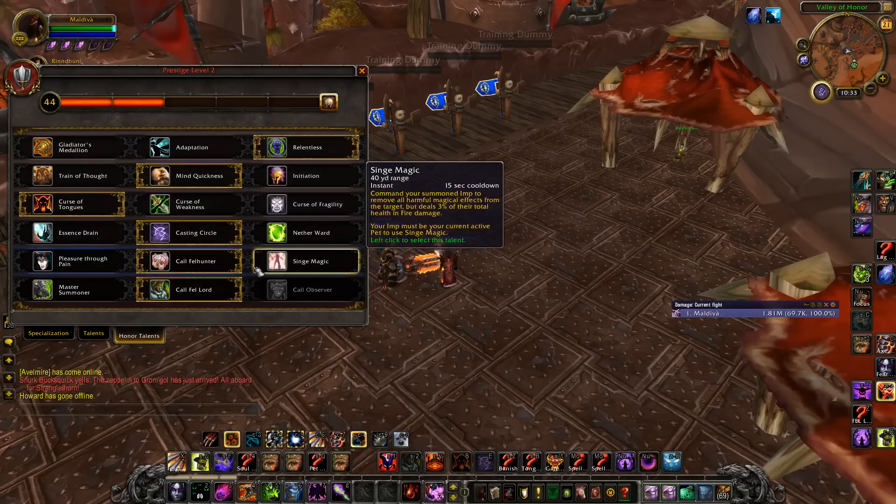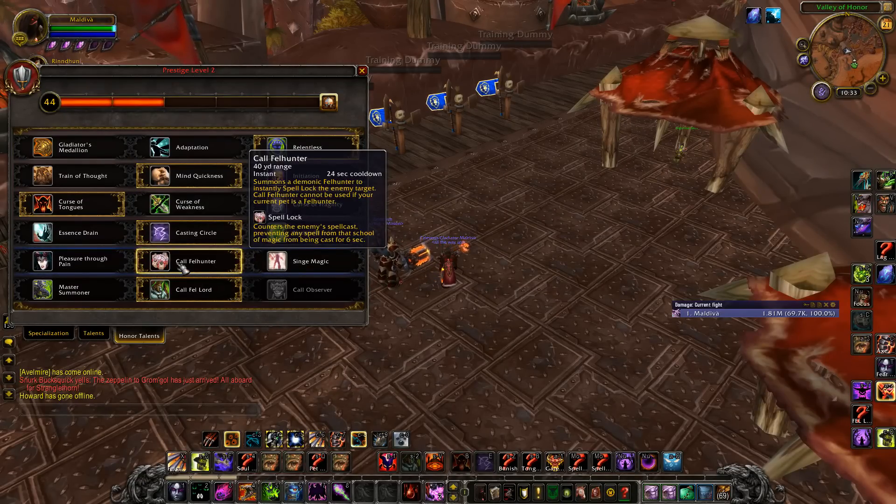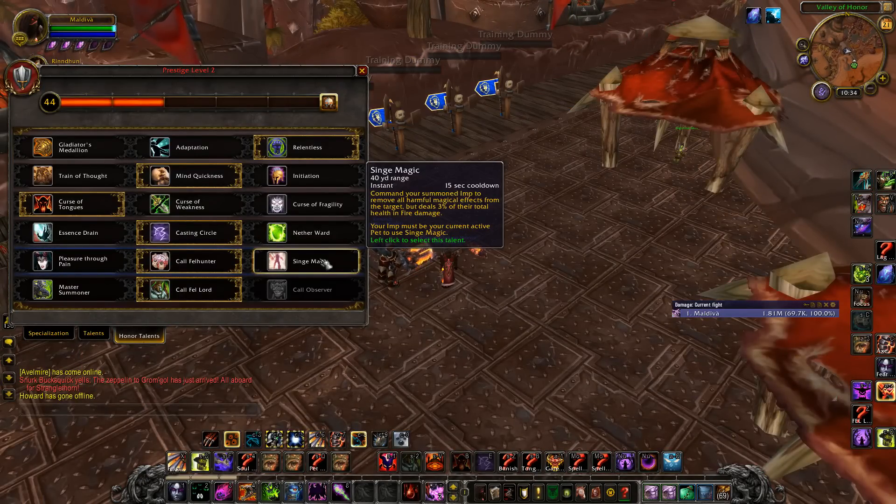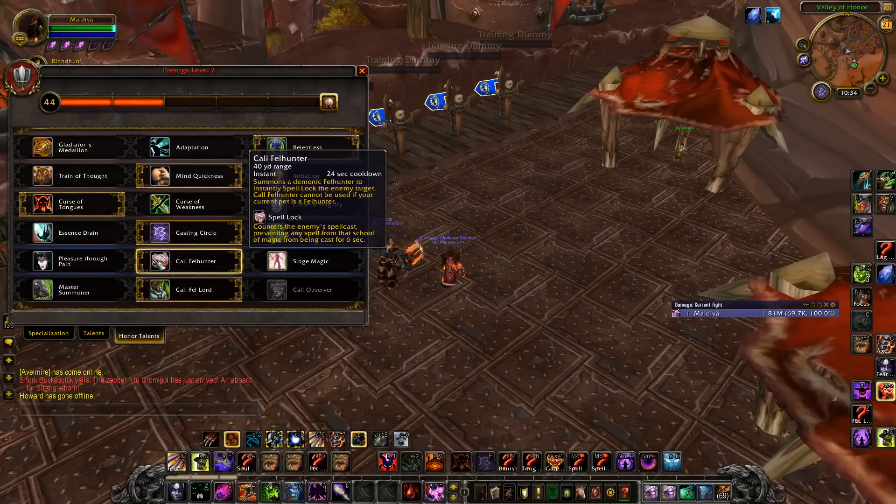For this tree, I would never play anything except Call Felhunter. The other two really suck — one requires a Succubus out, and the other requires an Imp out, which makes no sense when you're playing Demo since you're obviously going to have a Felguard. With Call Felhunter, you do not need a Felhunter for this — it gives you a Spelllock just like a Mage, and it's one of the best talents.